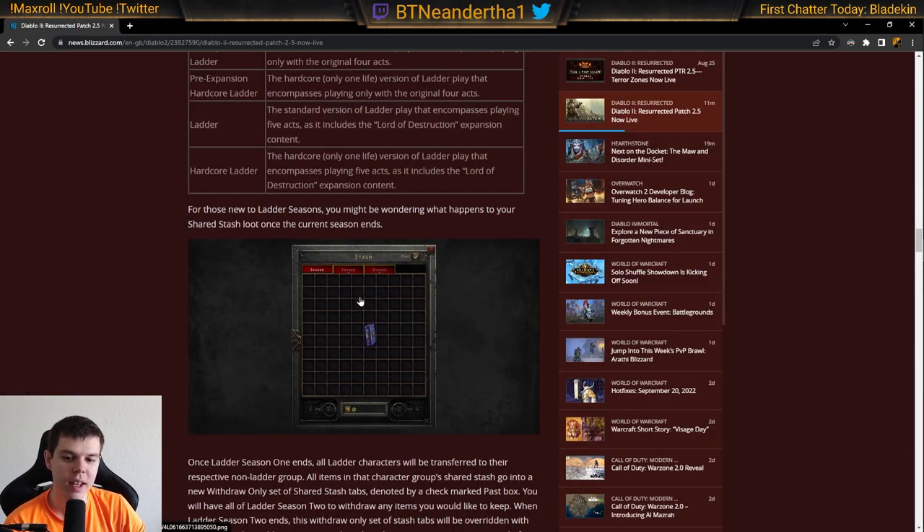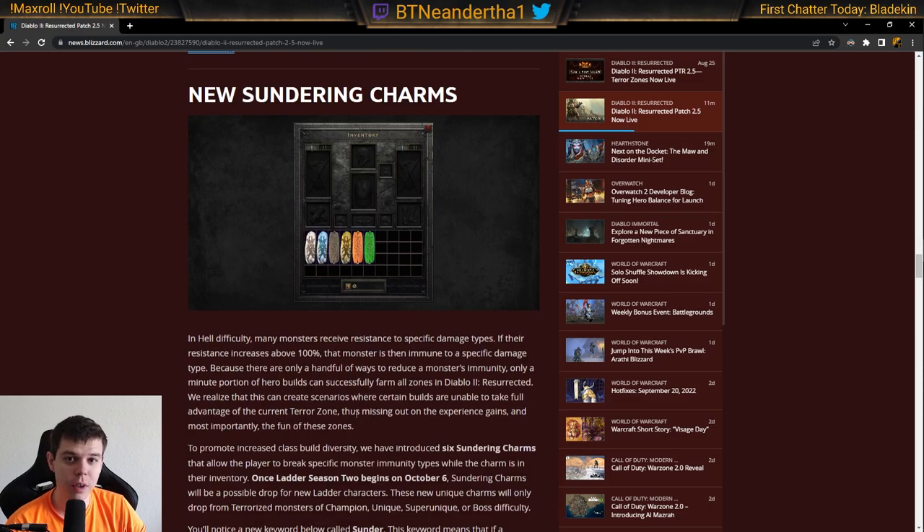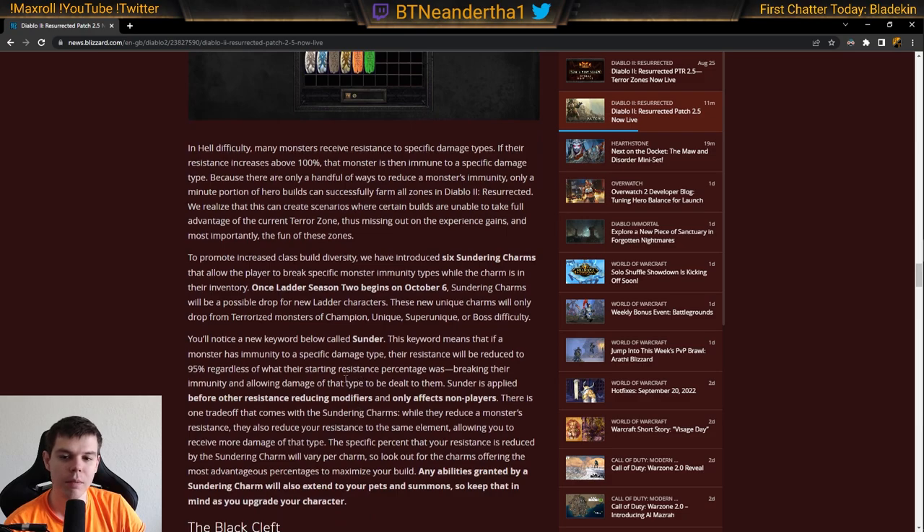If you don't remove the items, they're permanently lost. There are new Sunder Charms coming to Ladder Season 2, with updates from the PTR. Basically, 'Sunder' means that if a monster had 100 or above resistance making it immune, its resistance is reduced to 95% regardless — and this applies before anything else, like Conviction or Lower Resist. So it's very strong and efficient, good for a lot of characters.